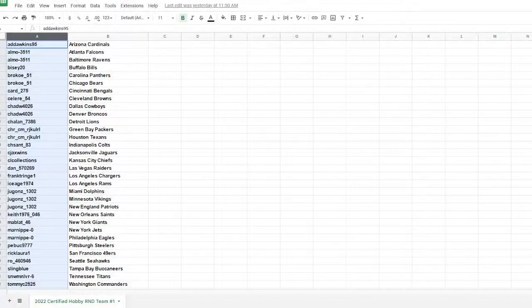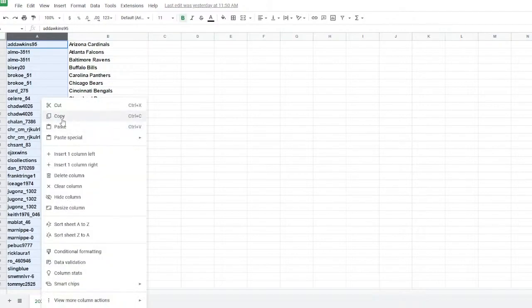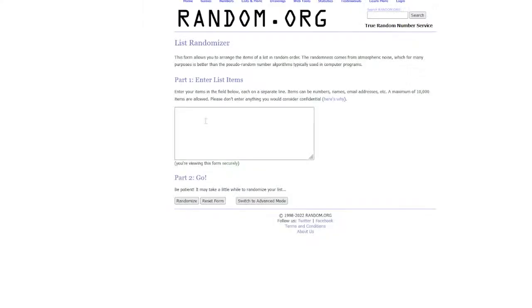All right guys, as you can see here your names are on the left, the teams are on the right. What I'm going to do is copy and paste your names into a list randomizer, copy and paste the teams into a separate randomizer, then we'll roll the dice — randomize your names first, then re-roll the dice and randomize the teams. That's how you're going to get matched up with your teams.